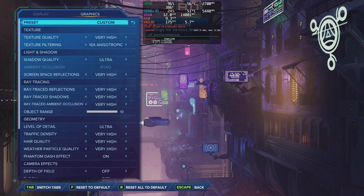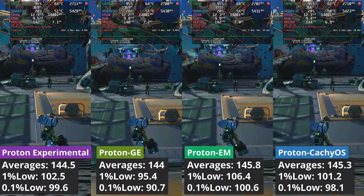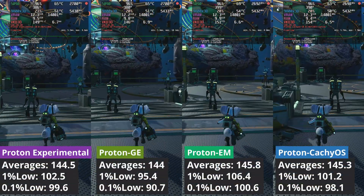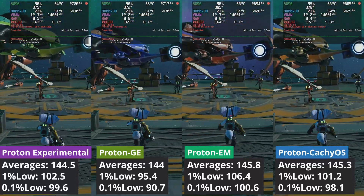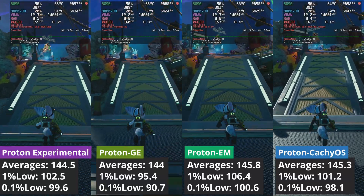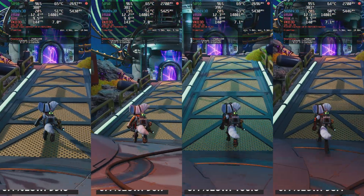Let's now move to a game where I enabled ray tracing: Ratchet and Clank. Again, the smoothest felt Proton EM, probably because this version was released later as opposed to Proton GE 25 or Proton CacheOS. To be honest, all performed well with Proton GE taking the last spot, but you would be struggling to tell them apart.